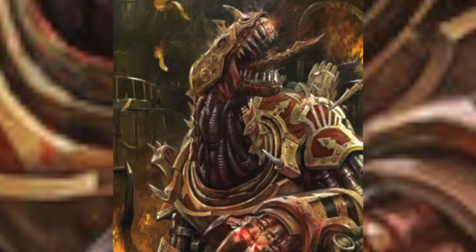Demon engines are the product of a tripartite blasphemy, for to bring one into being a sorcerer, dark apostle, and a warpsmith or dark magus must come together in fel co-alignment.